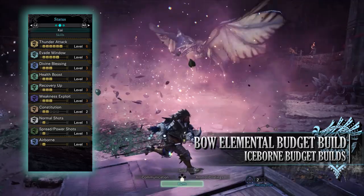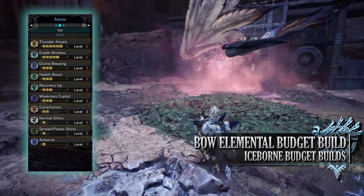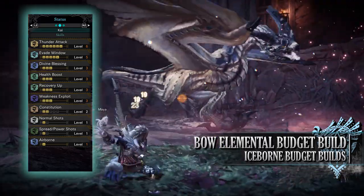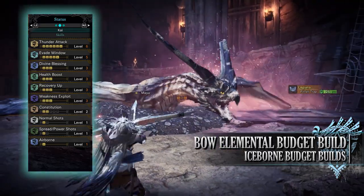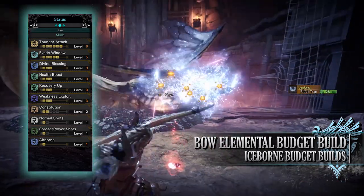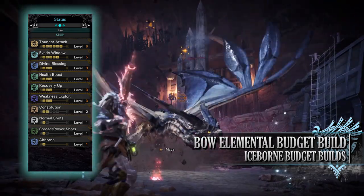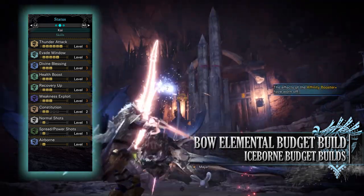You have divine blessing level 3, another defensive skill that sometimes allows you to take reduced damage from monsters. You have health boost level 3, allowing your health to reach the maximum of 200. You have recovery up level 3, a byproduct of the armor that lets you heal for more when using potions. You also have weakness exploit level 3, which increases affinity when attacking monster weak points — and if you tenderize those weak points first via clutch claw attacks, the affinity bonus is even greater, providing up to 50% extra affinity at level 3.